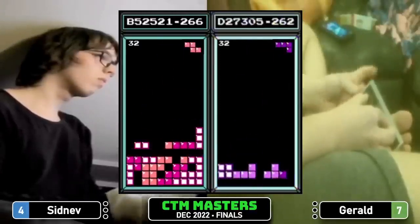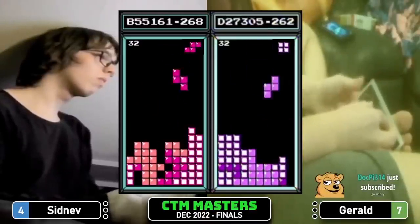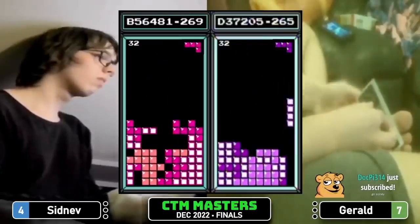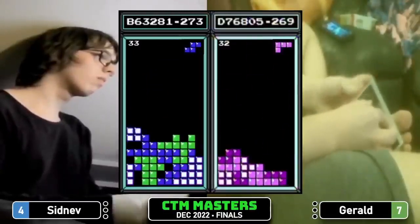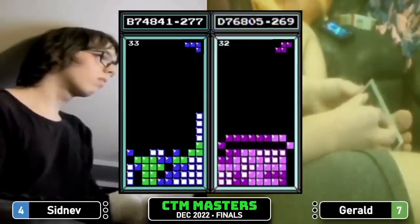Gerald at D24, Sidnev with some down-stacking. Gerald with a great looking stack — triple into a Tetris, got the 1.3, is one away from the 1.4.